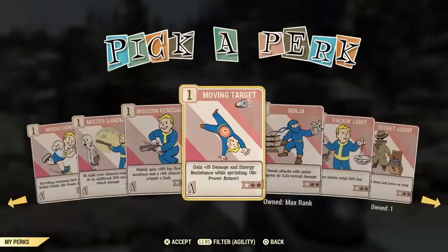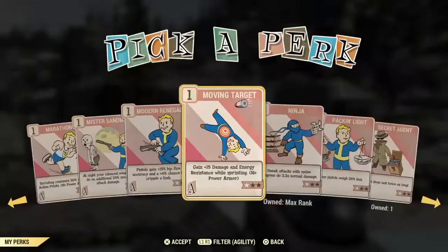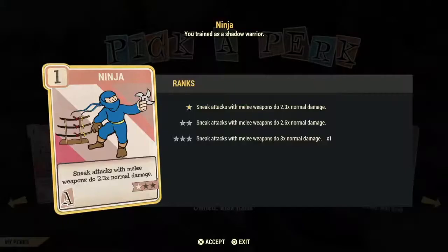Next up we have the Ninja card — it's similar to Covert Operative but works with melee weapons. Unlike Covert Operative, I'm going to say max out this card because if you do, you get three times the damage on a sneak attack. At least put one point in if you use melee weapons at all, but if you're heavy on melee, max it out and utilize that triple damage on a sneak attack.